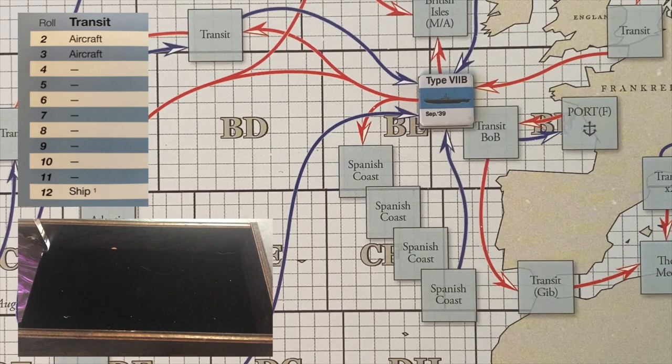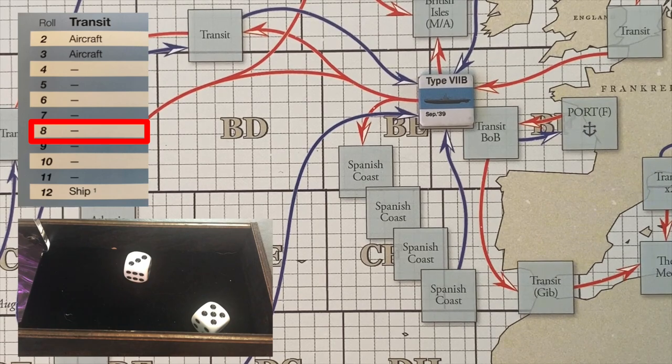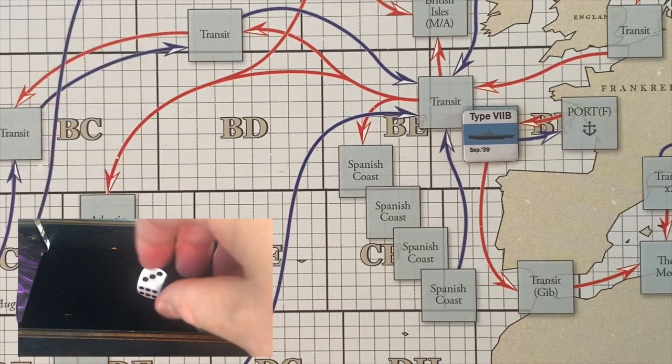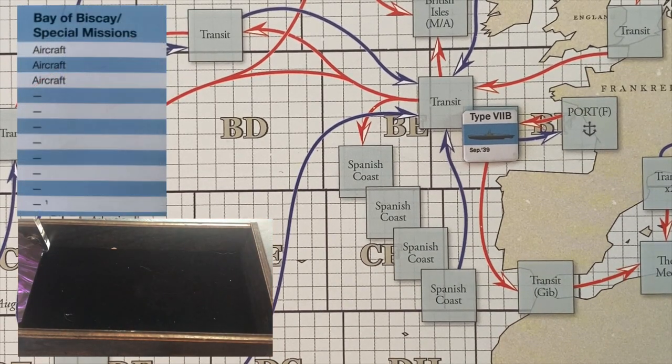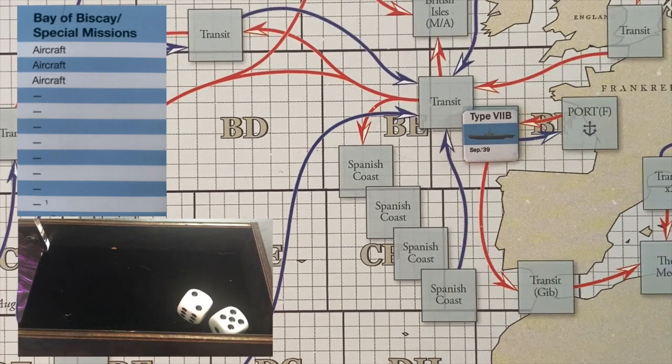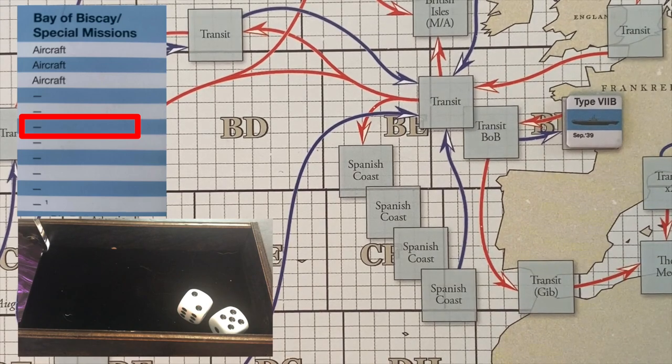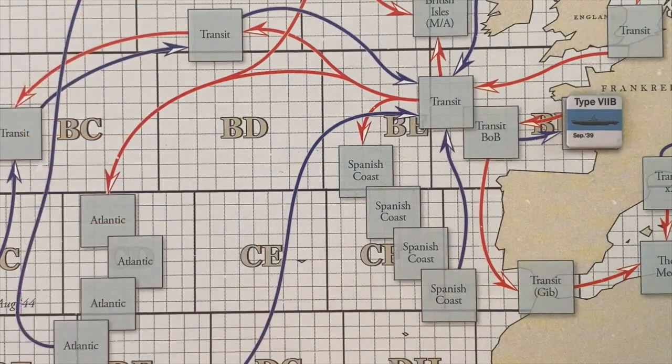We need greater than a three to safely transit the first zone — we get eight, which moves us into the Bay of Biscay. The Bay of Biscay is a little more dangerous; we need a five or above. We roll a seven and safely make it back to port in France. We managed to sink the Triglav, giving us our sixth consecutive successful mission, which means we get a crew advancement. Let's refit U-86 and see what crew advancement we get.